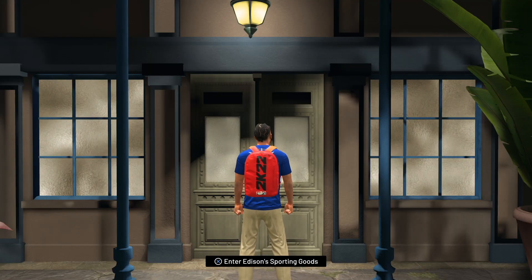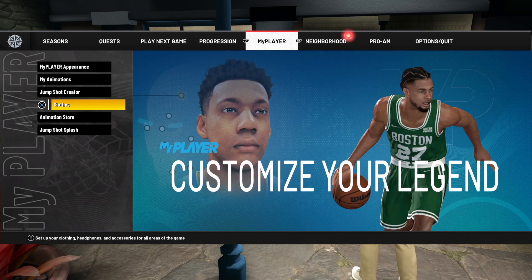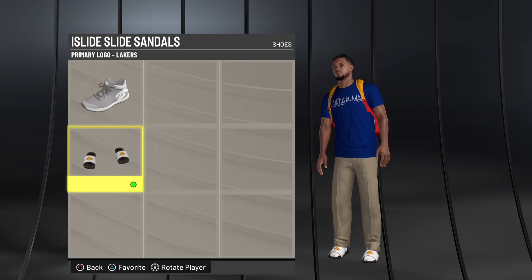Now in order to equip these, press options to bring up your menu, scroll over to my player and select clothes. Then click on neighborhood and the sandals will be in the shoes section. Hopefully this quick video was able to help you out.